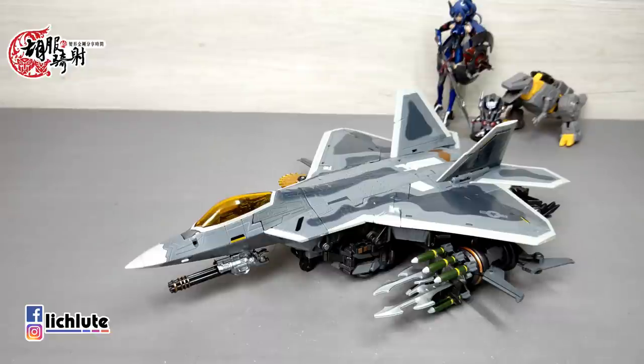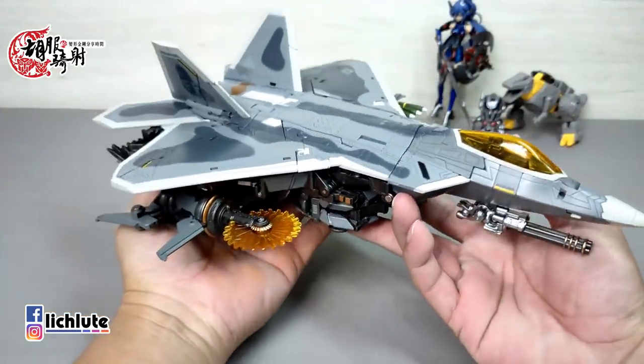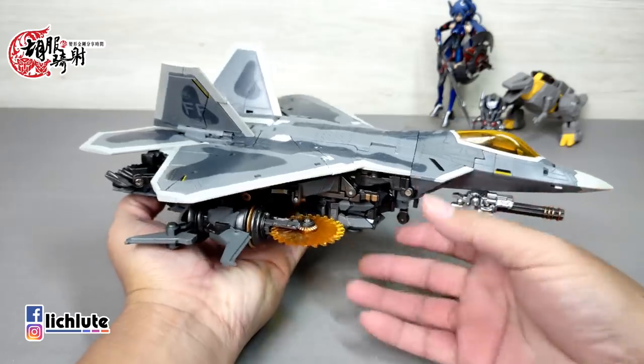欢迎各位再次收看我的玩具开箱时间。今天来给大家做一款叫做F12的模型，可以变形成一个机器人。它是用了Hasbro这家玩具公司的MPM第十号的Starscream这个模具做的一个高仿品，但没有做任何尺寸上的放大，不过在涂装上面还有一些小部分有做一些修改。